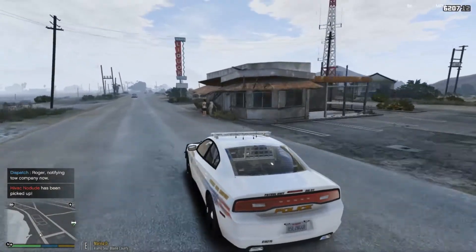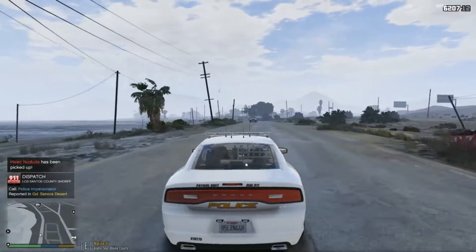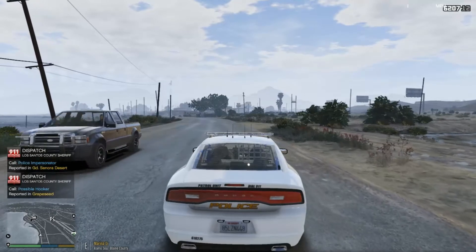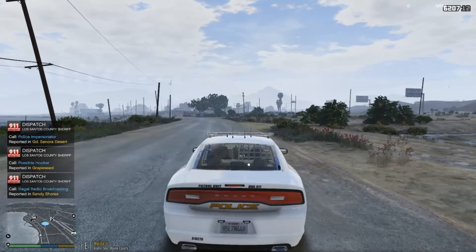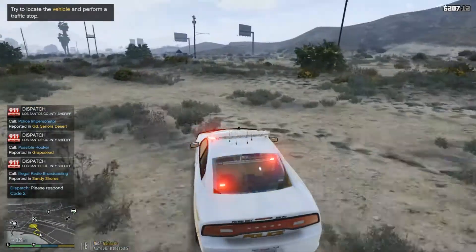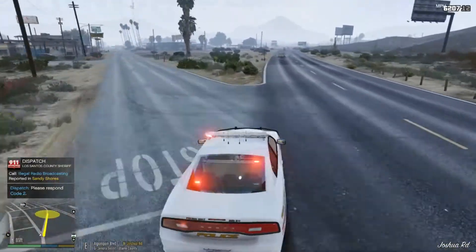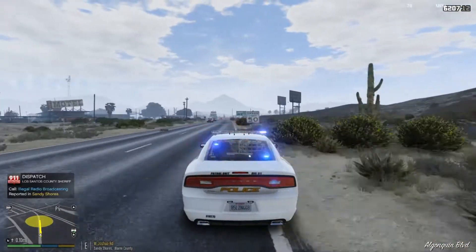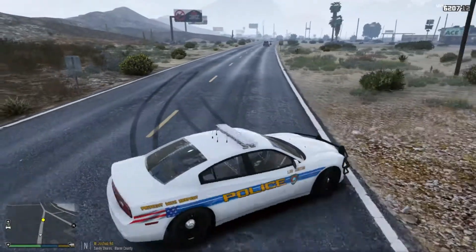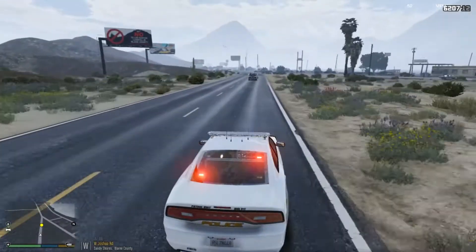Let's get into the next callout. We're going to do one more callout and then we'll probably be done. Attention all units, we have a civilian in need of assistance in Grande Sonora Desert. Let's do a radio broadcast. We're going to cut across this field. Suspect last seen in a gray Vapid minivan in Sandy Shores. That was not a minivan — that's more like an SUV. And I can't believe I just hit a fat drift around that corner.